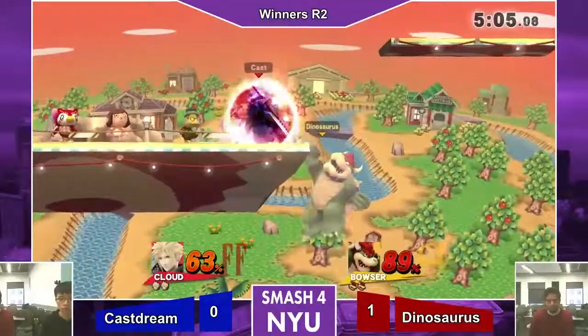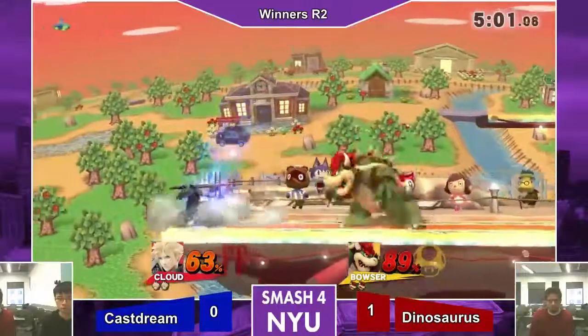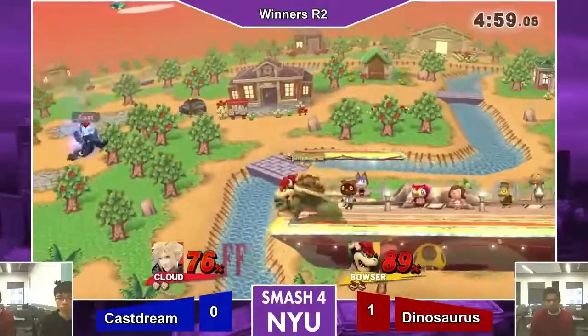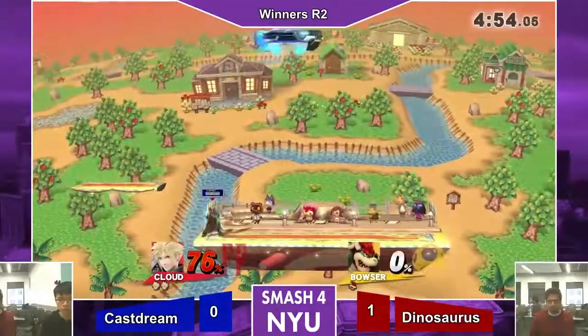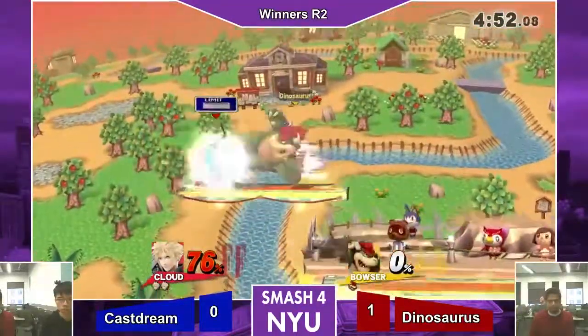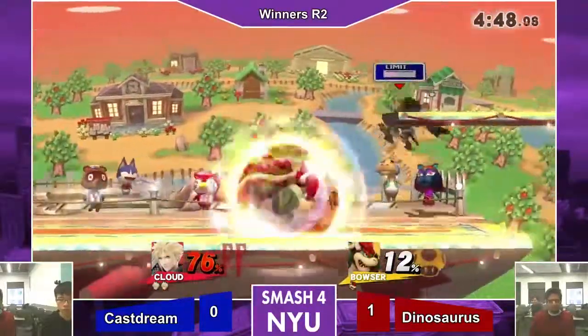Barely clipped him. Getting back on stage here — throwing him off. I wonder if that was on purpose. That was actually really, really smart — what an option from Castrain. Because he was going to have to use it anyway; he had to go back, he had to use his limit. So might as well just throw it out towards your enemy — use it aggressively.